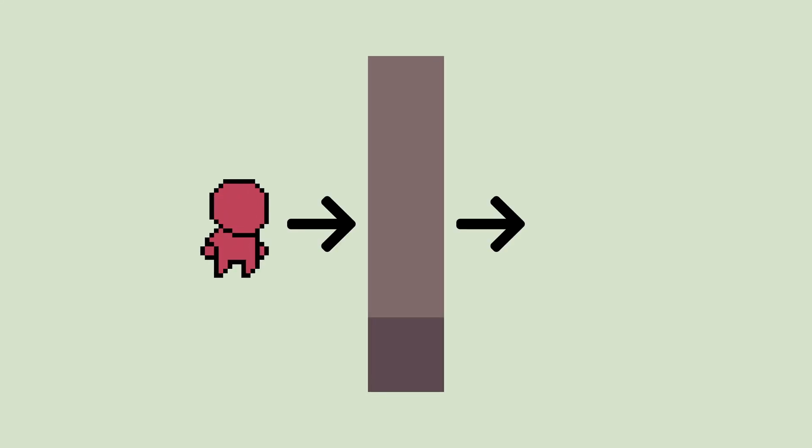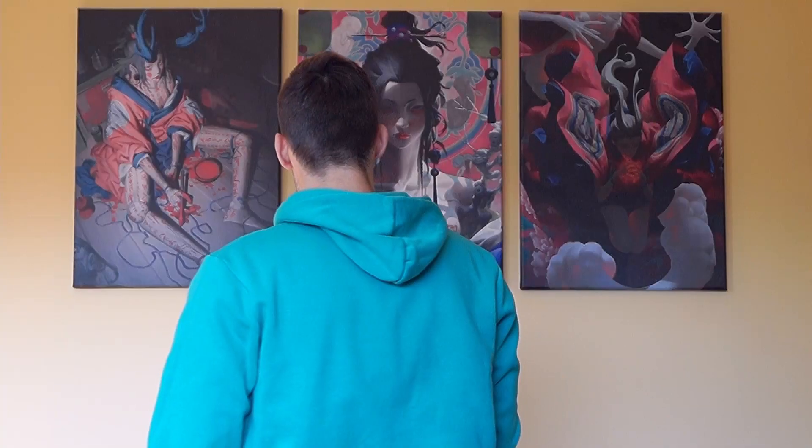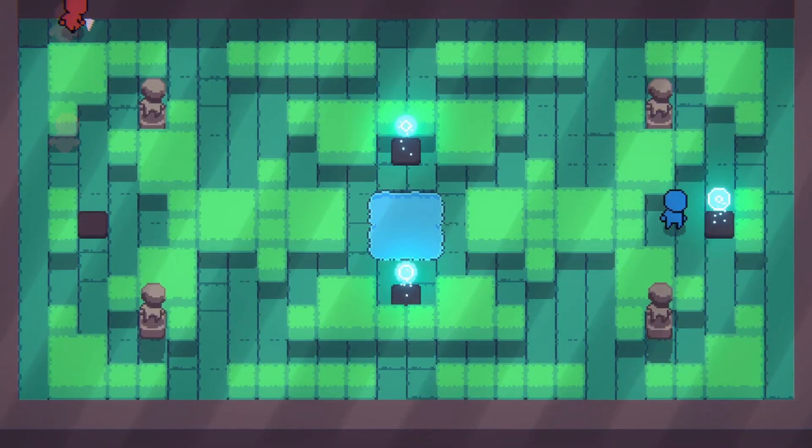At first I thought everything could be done very easily, but there are some situations to keep in mind. We obviously can't let players dash outside of the map, so we need to check if such an object is in the path of the dash and place the character before it. If the object can be dashed through, we simply put the player after it. The problem starts when there are multiple objects that can be passed through, because if the dash distance is fixed, players can stack in the middle.